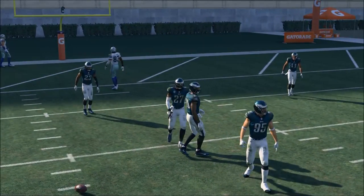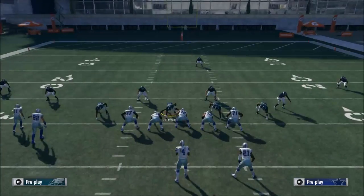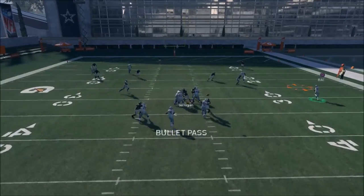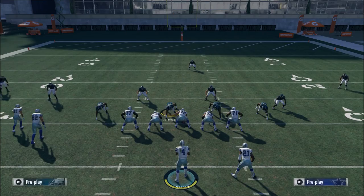Cover 3 might just be that good. If the option route doesn't work, which actually is the original setup to this, the wheel route will probably work better. So if you put Zeke on a wheel route, motion him to the outside, you can throw this with an outside pass lead. And I've scored touchdowns off that.